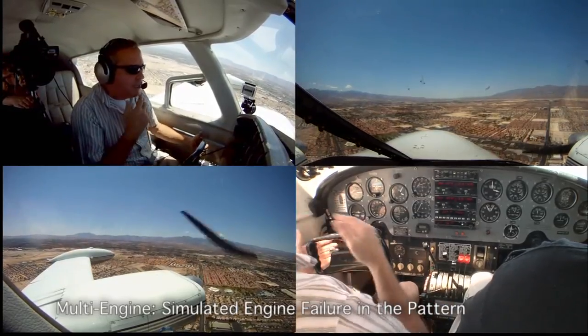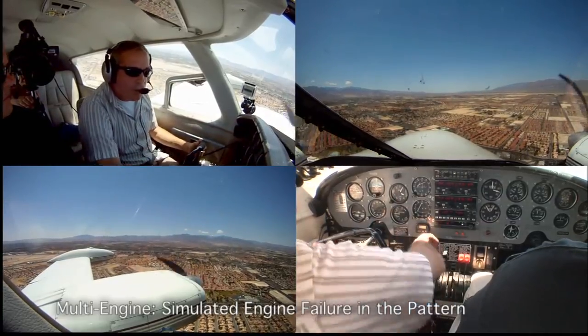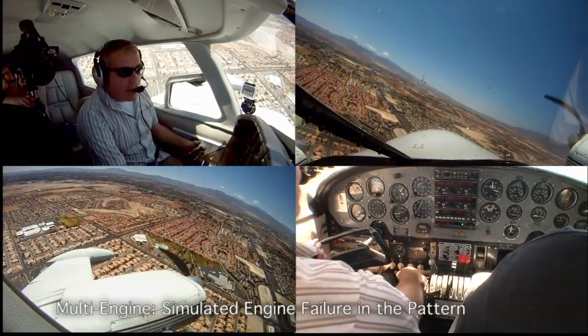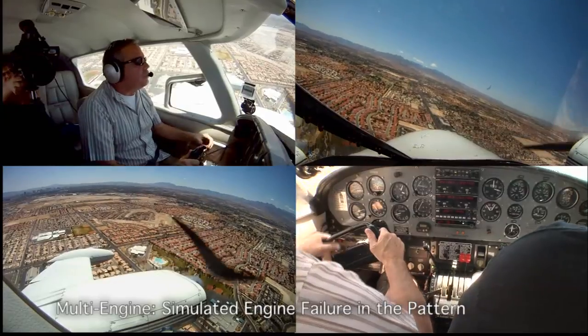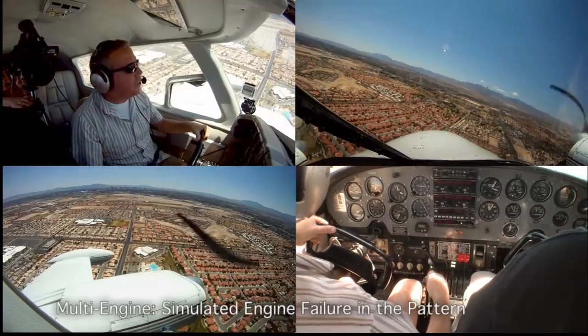Now get ready for the landing. The boost pumps are on. I'm going to beam the numbers. I'm going to put the gear down because at this point I have the runway made — all I have to do is turn, which I will do. Check I have the green light, and I have one in the mirror. On this turn, I'm going to simulate zero thrust by going to 12 inches manifold pressure.